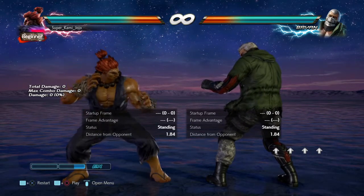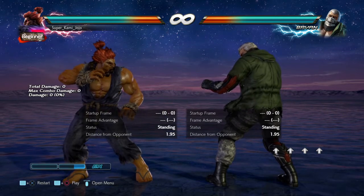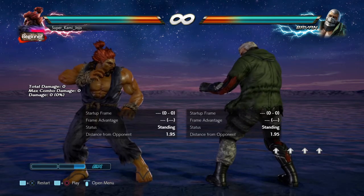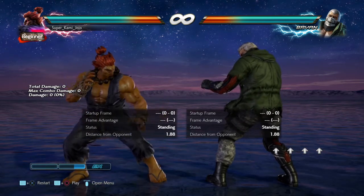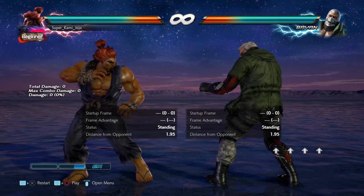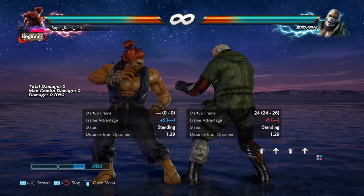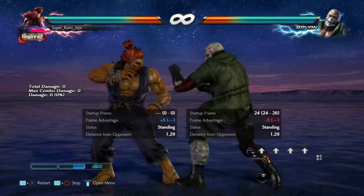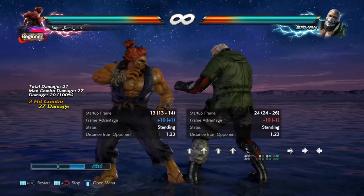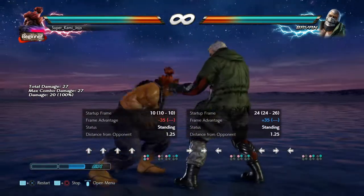I just wanted to go over a basic Brian parry setup that I see Brian use a lot, just to get out of the way. Oftentimes, straight up after orbital shell, he'll parry. There's not a lot of time to parry back.